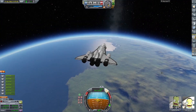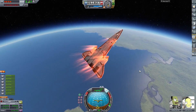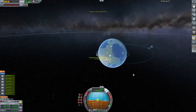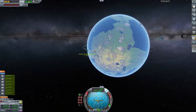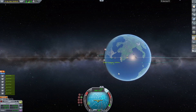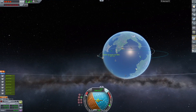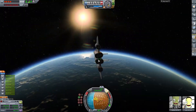Moved back to periapsis and did one more aerobraking pass. Then I extended the orbit, moved to apoapsis, and burned a little bit to get the periapsis just above 70 kilometers. Once the periapsis was just a tad above 70 kilometers, I tried de-orbiting to go to the KSC, but that ended up not working out - I ended up not being able to land there.